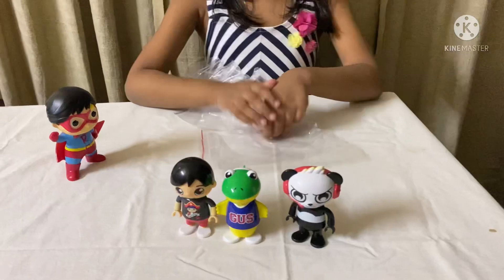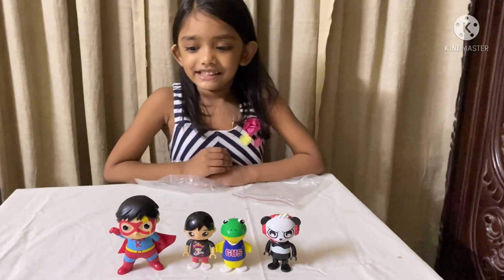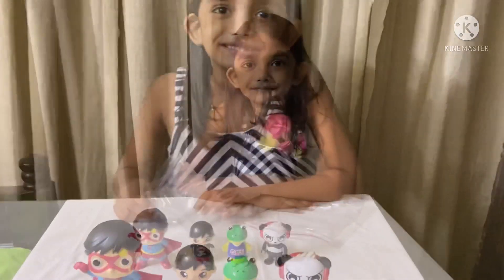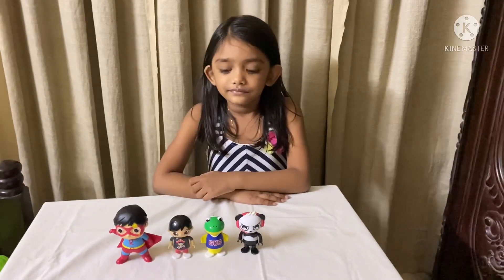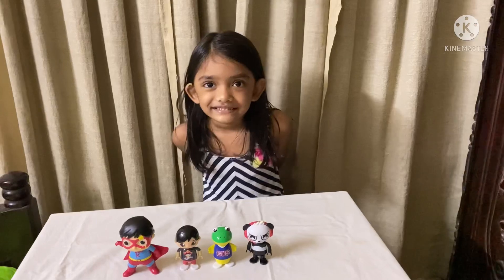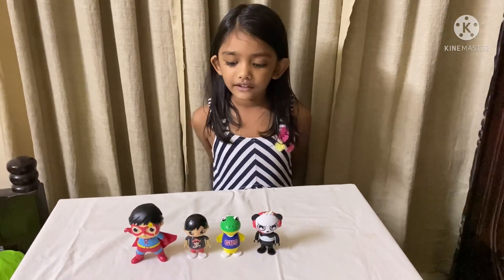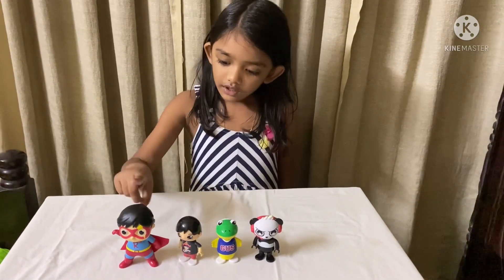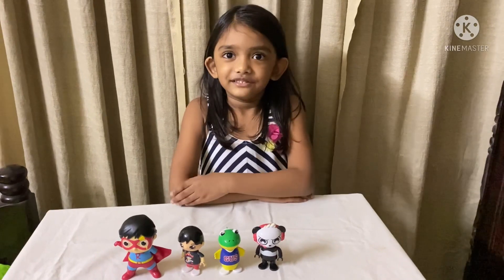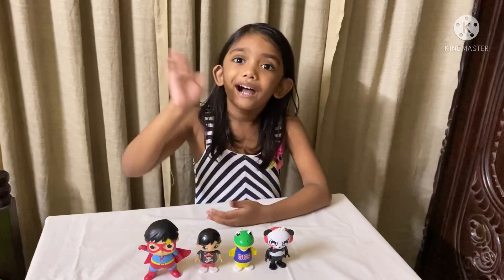So you have so many characters from the Tag Ryan game. Just one more. Are you happy? Yes. Show me how much happy you are. This much. Now introduce your friends. My friends are Pirate Desert Ryan, Blue Titan, Gus and Kambo Panda. All of them. I am so happy. I want to play with this now. Goodbye. Bye.